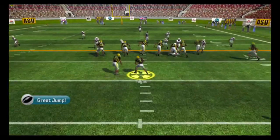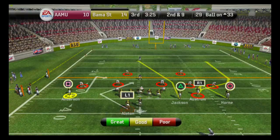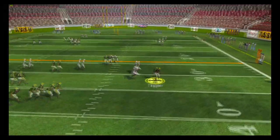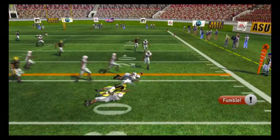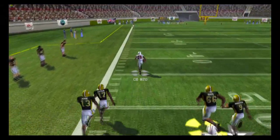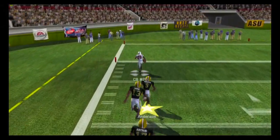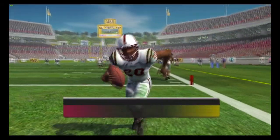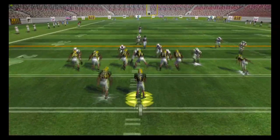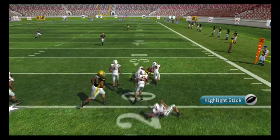Austin gets another carry up the middle for seven yards, then picks up a first down on the next play. But when we decide to go to the air, Taylor rolls out, decides to keep it himself — and he fumbles it. Alabama A&M picks it up and nobody is going to catch him. He is absolutely gone, and Alabama A&M takes the lead for the first time in this ball game. They are now up 17-14.